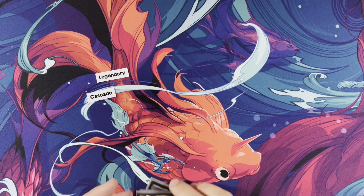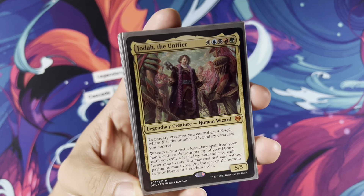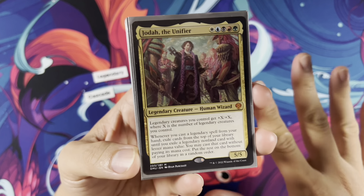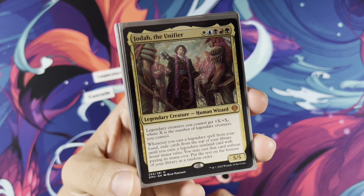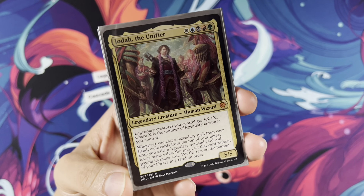Jota is our legendary Cascade Commander, and Jota is a Wuburg Commander, so let's actually read Jota right here. Jota the Unifier, second generation of Jota, or same Jota, just a different card. Wuburg, one of each color, five-color creature, so you play any card legal in commander, which is amazing. Legendary creature, human wizard.